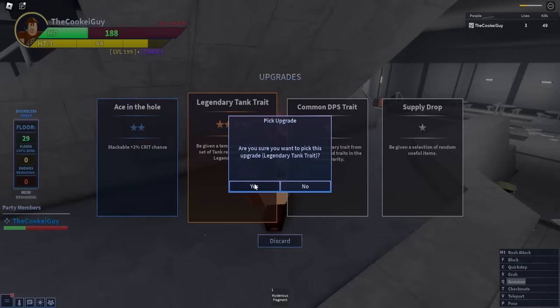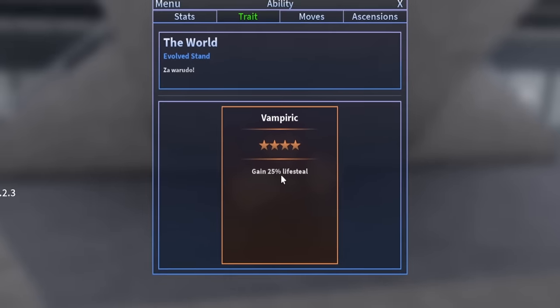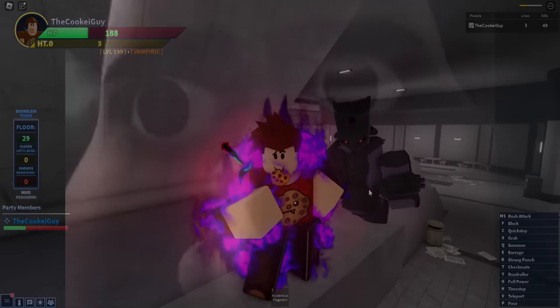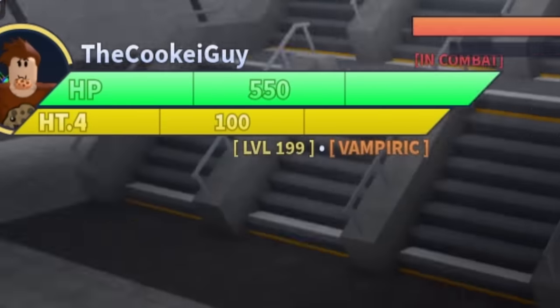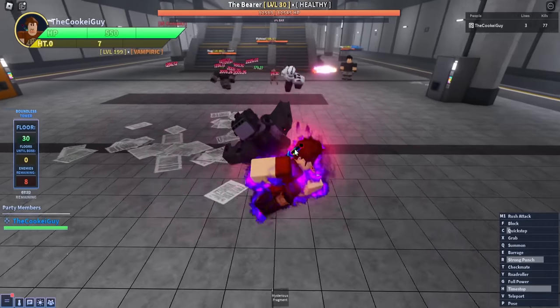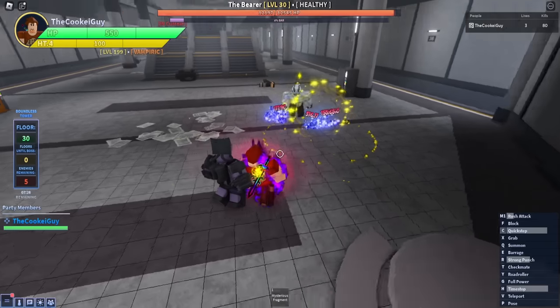We just got a legendary tank trait. I think this is honestly the best trait in the game - you get 25% life steal, you genuinely just can't die. Look at this, I'm already full health and then I can just time stop and they're all dead. This is just a legendary - I think this one's honestly better than the reverse curse technique one.